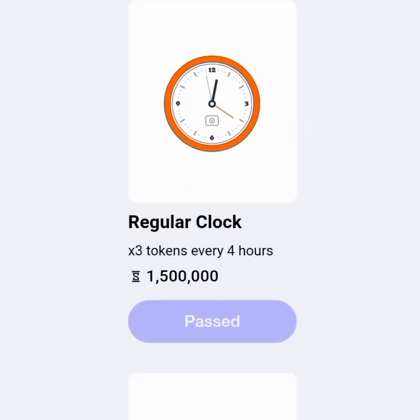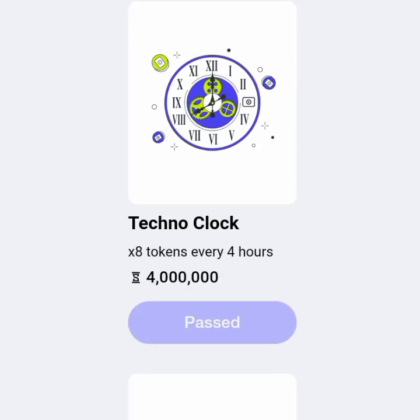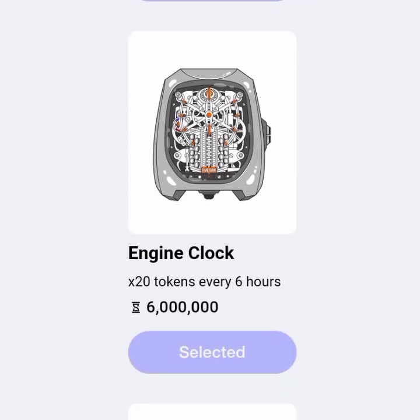The regular clock costs 1.5 million seconds and mines at times three every four hours. The modern clock costs 2.5 million seconds and mines at times five tokens every four hours. The techno clock costs four million seconds and mines at times eight tokens every four hours. The joker clock costs five million seconds and mines at times 13 tokens every 7.5 hours.